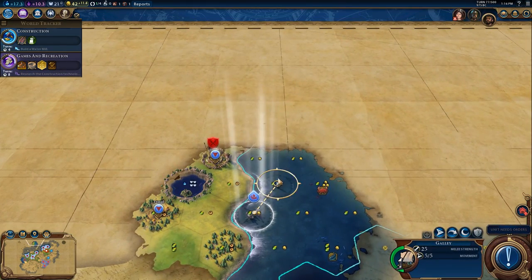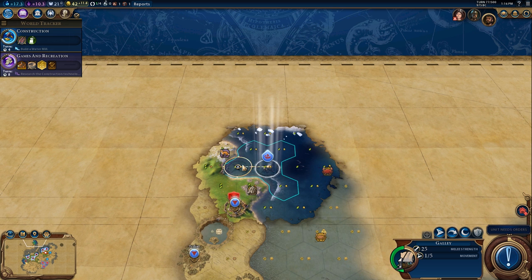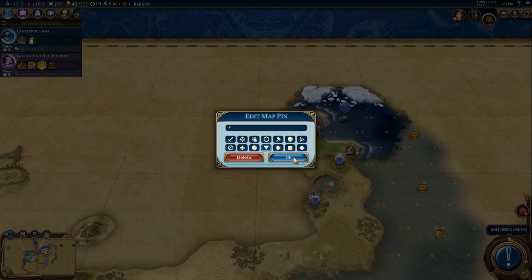My galley still needs orders — I'm still exploring, and it looks like we found the top of the map. That's pretty good. We're going to do a little bit of a loop around here.